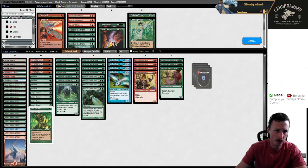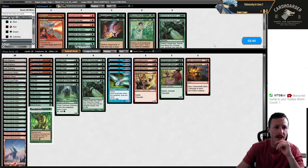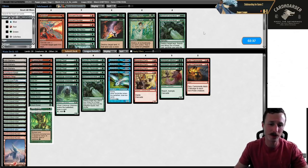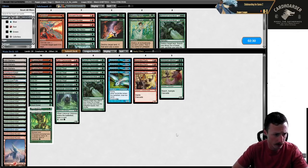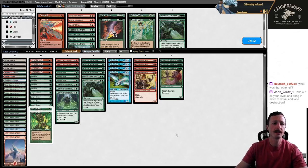Only two Cannonades, unfortunately. Acid Moss is really bad in this matchup too. I just don't have anything else. I had three Cannonades but I put in more Weather the Storms, and of course we wish we had Cannonades for both matchups we've played. Land destruction is really bad against them because they have Corian Ranger. So if Corian Ranger is on the battlefield, I can't actually kill their lands — they just bounce it back to hand.